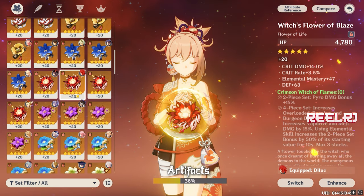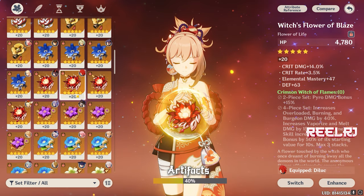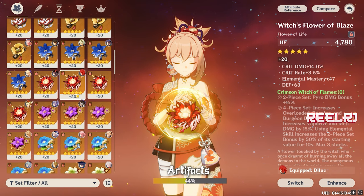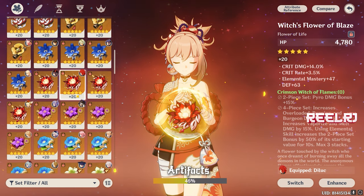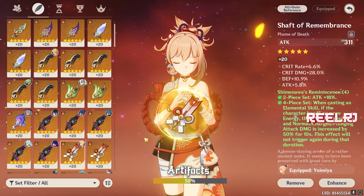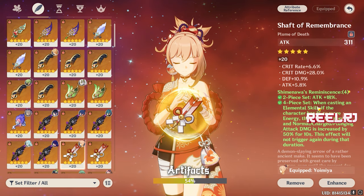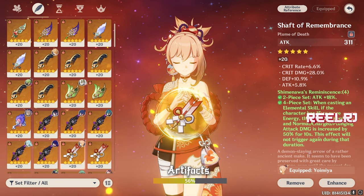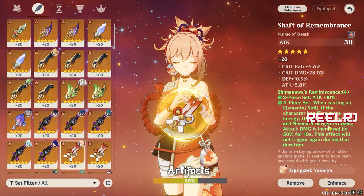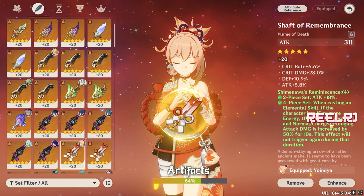I prefer Crimson Witch over Shimenawa if you are very focused on vaporize and melt damage. I suggest building Yoimiya as a vaporize or melt damage dealer, since her raw pyro damage is not that high. Shimenawa is also very good — its two-piece boosts 18% attack and the four-piece boosts normal attack damage by 50% after casting elemental skill. You lose energy with Shimenawa, but that doesn't affect Yoimiya much since her elemental burst isn't commonly used.